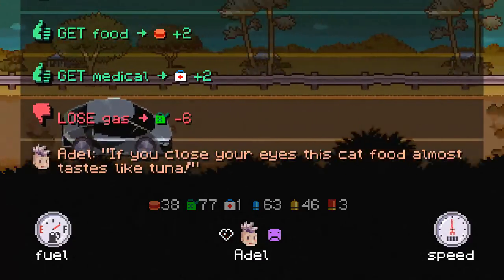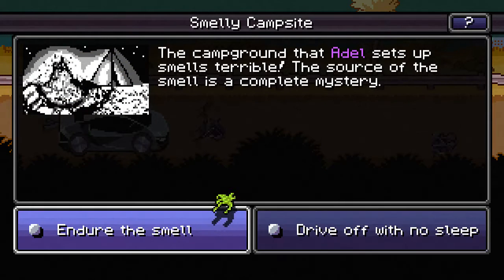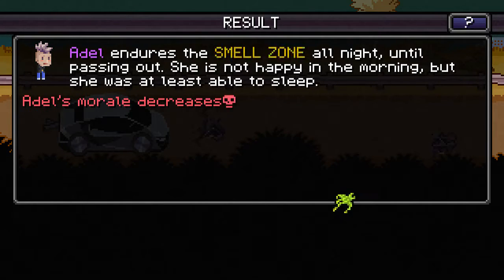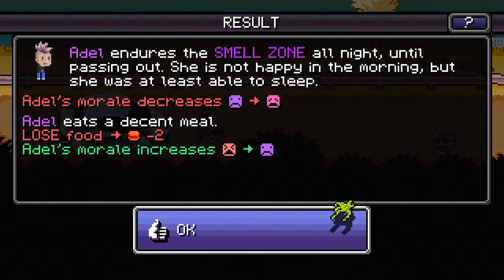Adele has a pretty bad attitude. If you close your eyes, this cat almost tastes like tuna. Adele is healed by Adele — perfect. The campground that Adele sets up smells terrible; the source of the smell is a complete mystery. Adele endures the smell zone all night until passing out. She is not happy in the morning but was at least able to sleep. My morale is down, but we ate a meal and morale went back up. Our morale seems to have been restored to its previous glory of frowny face.